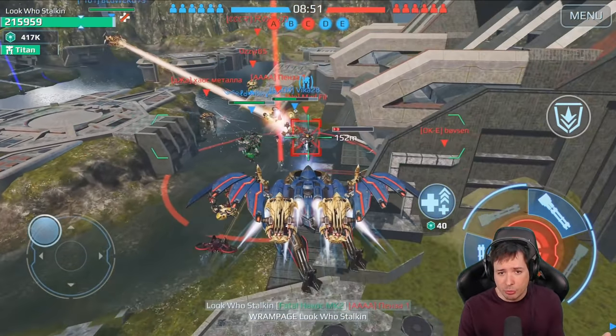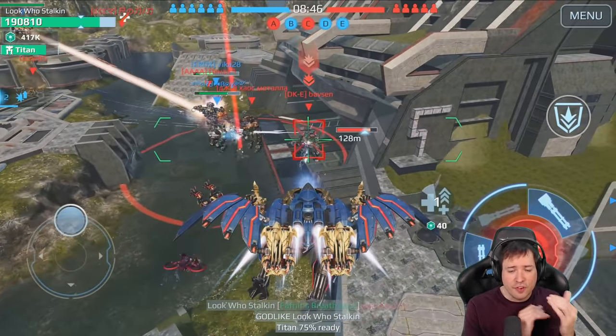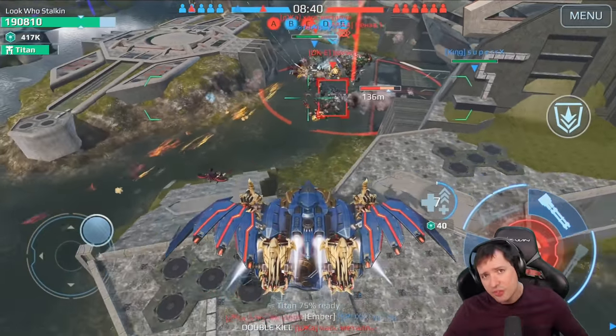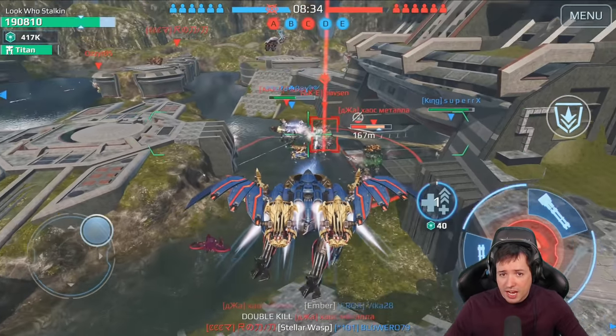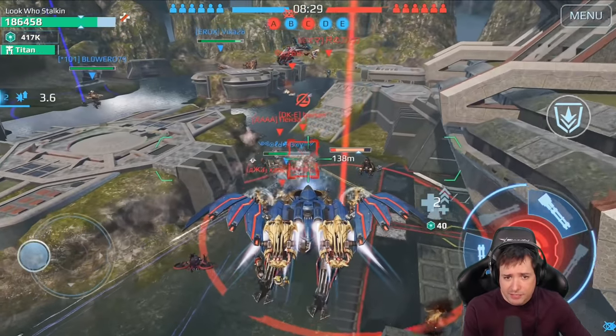My enemies and my team are fighting each other down there, so I can just stay in flight. No one is bothering me and my Havoks are reloading. I could land and fire a couple of shots with the Havoks, but then they'd be empty. What I do instead is stay in flight and do as much damage as I can using the built-in cannon, and I have the necessary speed to get back to safety any time I need to.